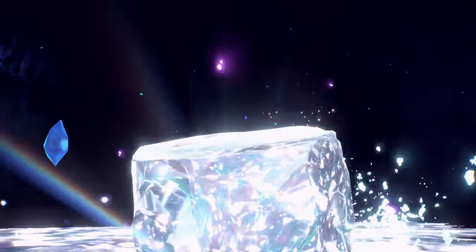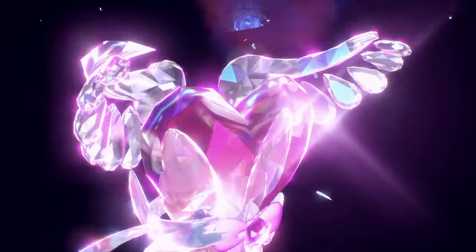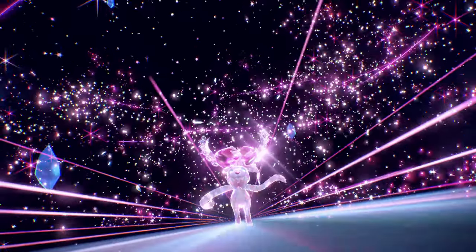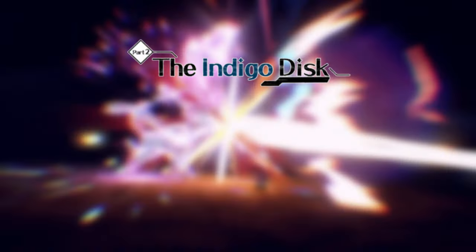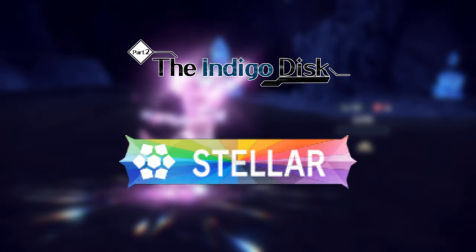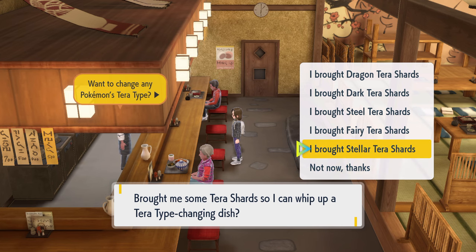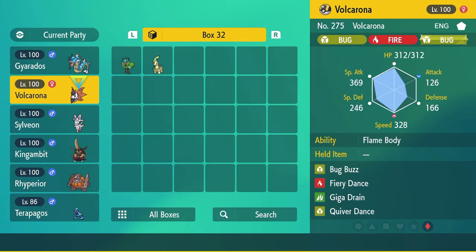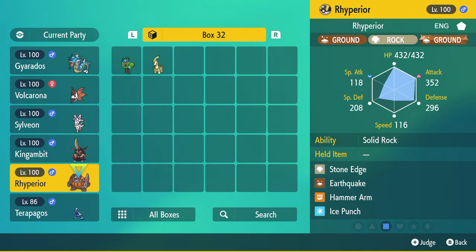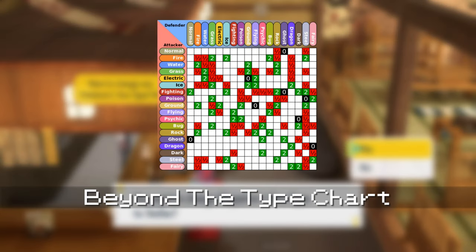Pokemon Scarlet and Violet introduced the Terastalization mechanic, where Pokemon can change into any of the 18 types, allowing them to get the 50% same-type attack bonus for that type and even granting an additional boost if they already are that type to begin with. In the Hidden Treasure of Area Zero DLC, the Indigo Disc, a new 19th Tera type was added called Stellar. Because it's not one of the original 18 types, it acts very differently — so much so that it got me thinking: this isn't the first time Pokemon has executed on this kind of concept before. So in today's video, we're going to talk about the times where Pokemon went beyond the type chart.